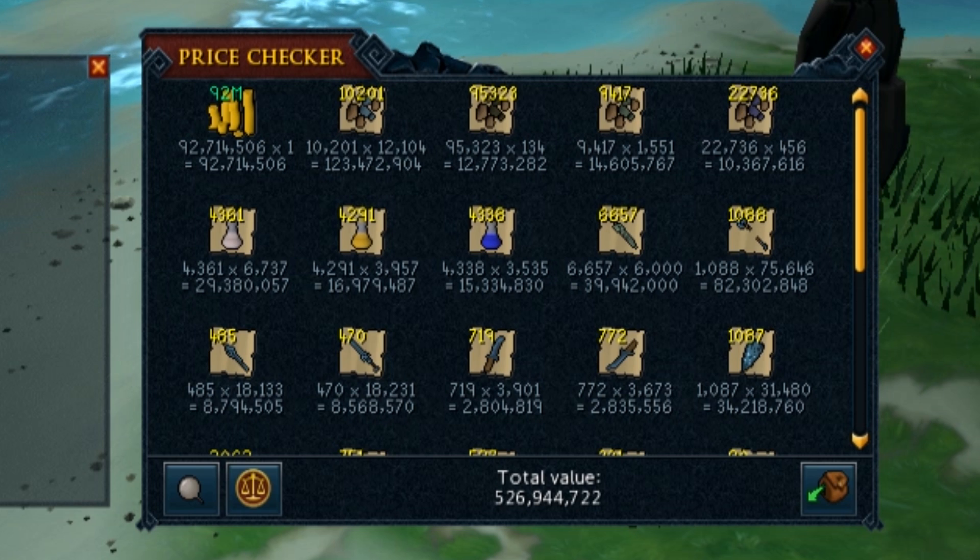Let's get into the loot. As you can see from the price check, I made 526.9 mil - so near enough 527 mil in 100 hours of spiritual warriors. The things that make you the most money are the runite ore from the spring cleaner and the pure GP from coin drops. I used a gold accumulator which picked up all the coins for me, and I made 92.7 mil in cash and 123 mil in runite ore. Even the other ores mount up - 12 mil in coal, 14 in addy, 10 in mithril.